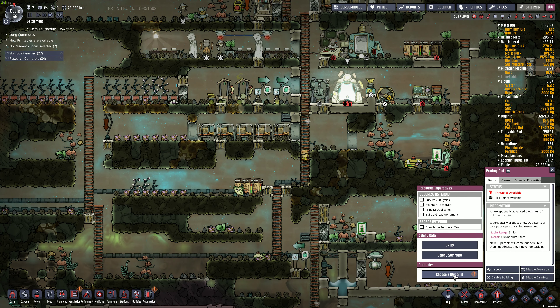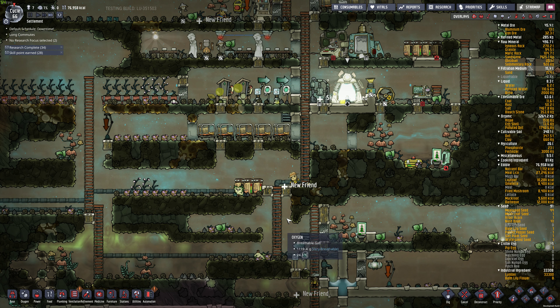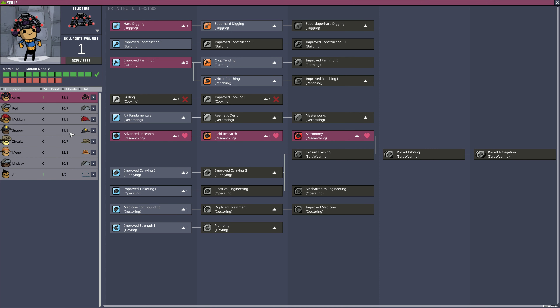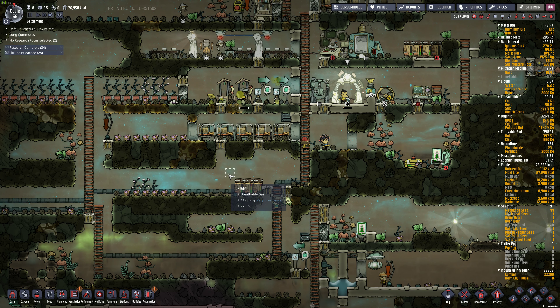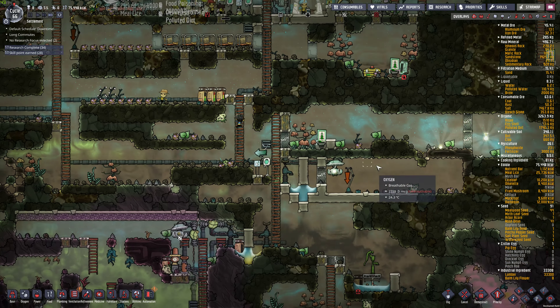We got some free stuff - a Slickster, or rust. Oh, we got a Night Owl. Should we get Ari? Yeah, let's get another dupe. Let's give Ari a job. Ari loves to do research and medicals - I guess we'll do medical. We don't really need a medicine thing right now, but it's pretty cheap in terms of morale.